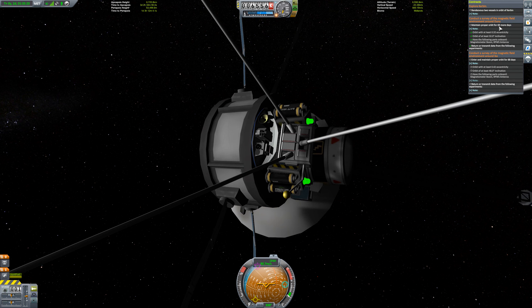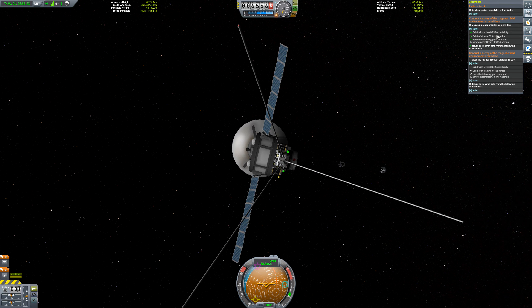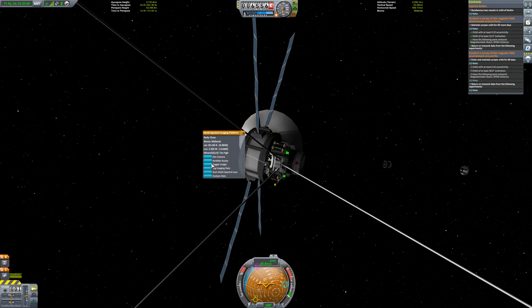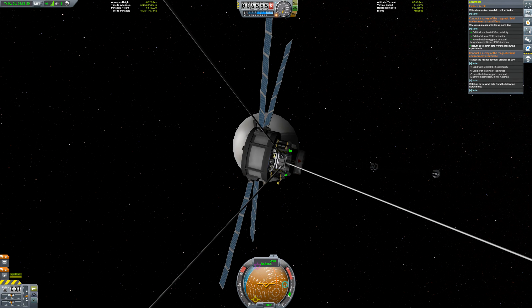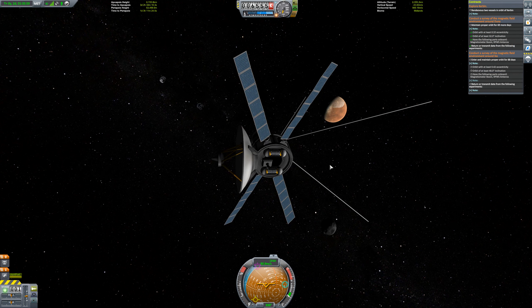69 more days of magnetic field study remaining. We still have a lot of fuel so it's very possible that after this field study is done we can head over to Ike and do a field study there. Let's see if any of the other instruments have anything to give us — it doesn't look like it. I think the others are all not biome specific. So I think that's all for the Duna mission for now.